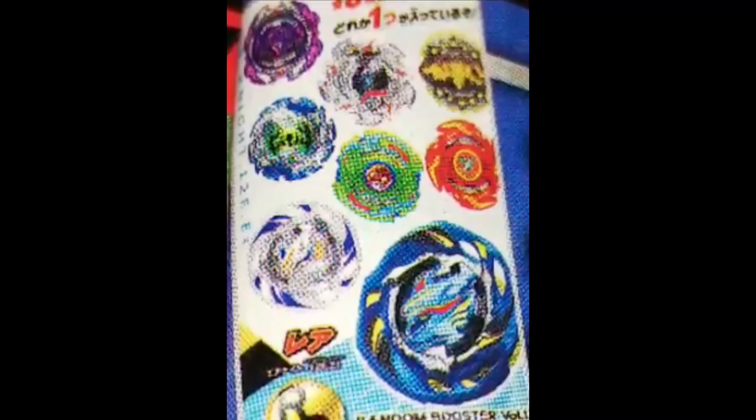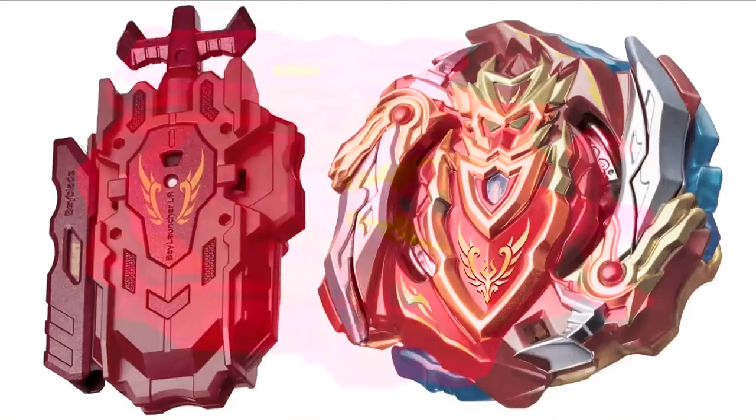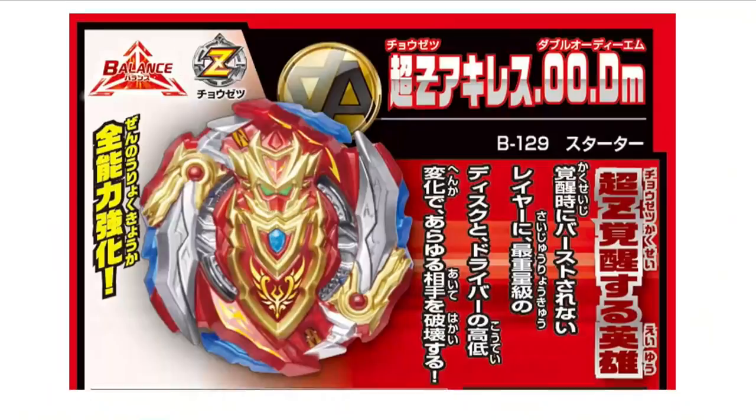Next up, Cho-Z Achilles is going to probably be the strongest bay ever. Look at this — it comes with a new LR launcher and it has the symbols on it from Achilles. How amazing is that? This comes paired up with Achilles, and you might be asking LR? Yeah, left and right — because why else would they pair it? Next, let's talk about Achilles.